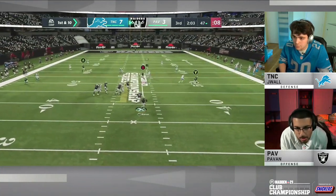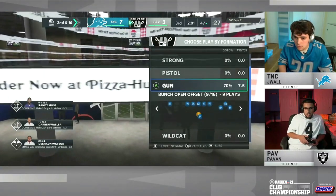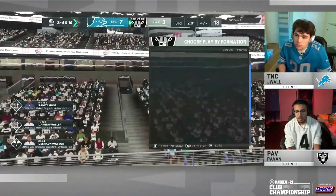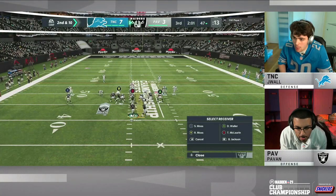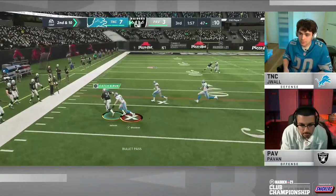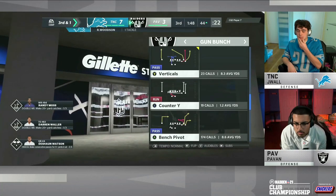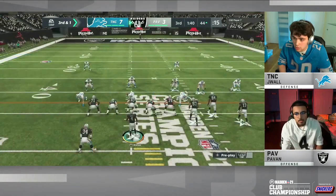Moss in motion out of the bunch on first down — Watson stepping right, throws it away. Defense in Madden is all about adjustments, especially in the second half. You've got to use those new coaching adjustments — brand new in Madden 21. Adjust your sliders for zones, man up some guys. J-Wall's mixing up his coverages, but Watson's mobility allows Pavan to roll out right and throw it away. Second and ten — Watson looks left and finds the Heisman Trophy winner: Bo Jackson, that's three big plays for him on this drive. Bo Jackson out of the backfield with lots of space on the bunch side.